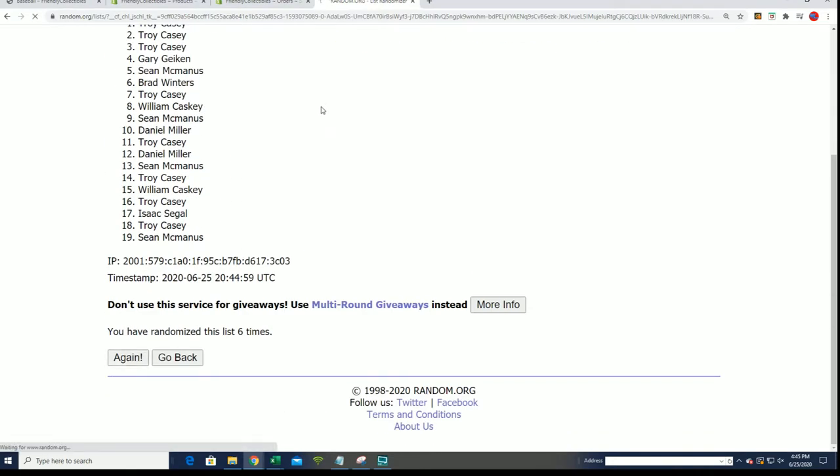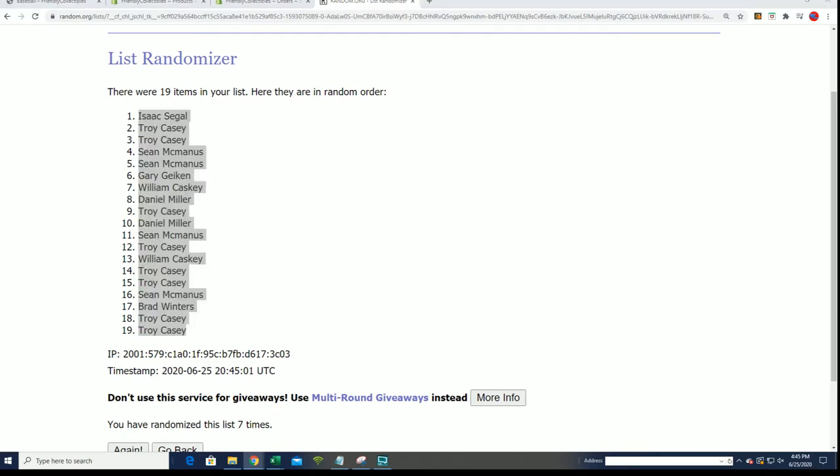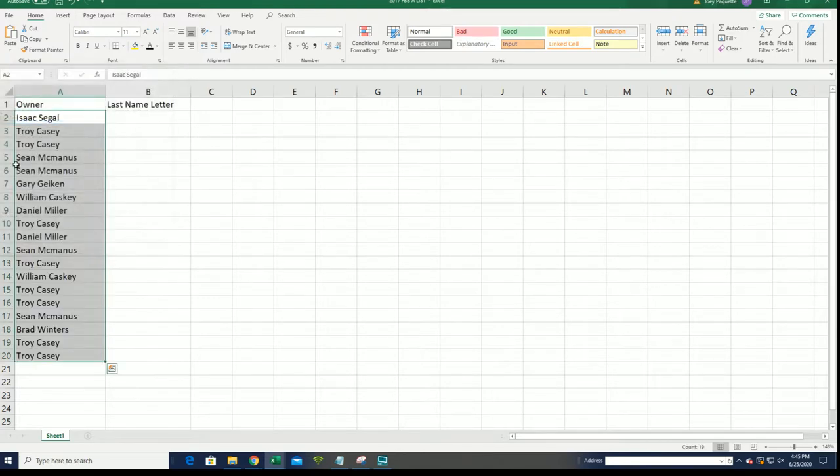Here's lucky number seven and the first random is finished. Now we get on to the second random — the letter random.